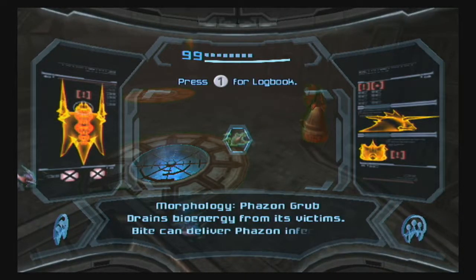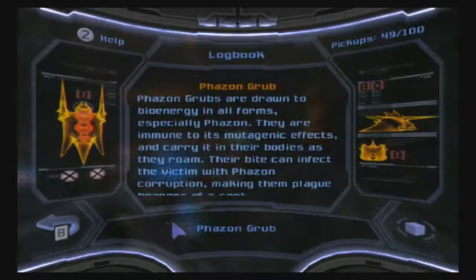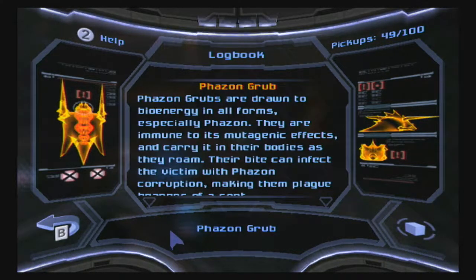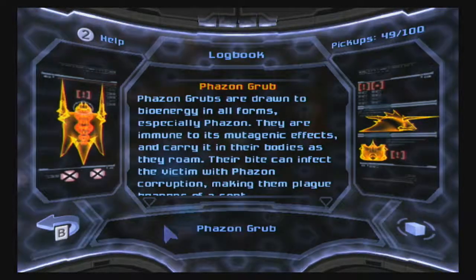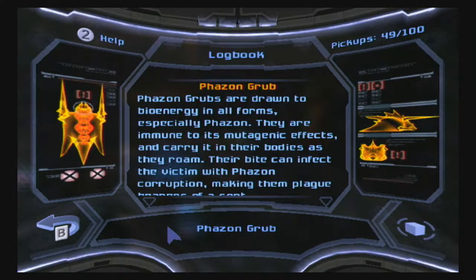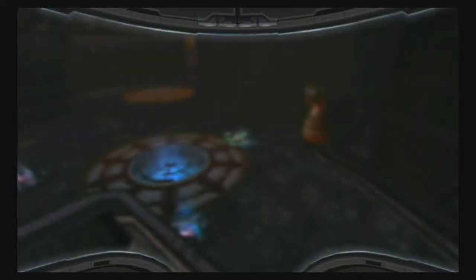There are these, however — these are Faison Grubs. They drain bioenergy from their victims, and their bite can deliver Faison infection. Faison Grubs are drawn to bioenergy in all forms, especially Faison. They are immune to its mutagenic effects and carry it in their bodies as they roam. Their bite can infect the victim with Faison corruption, making them plague bearers of a sort.